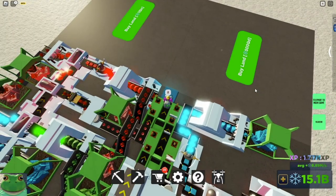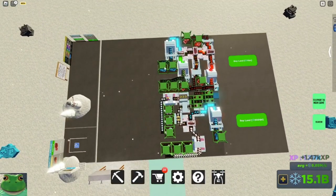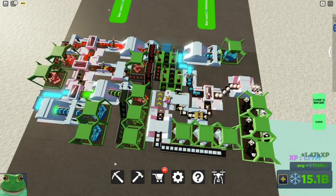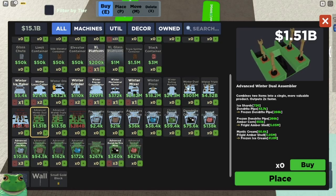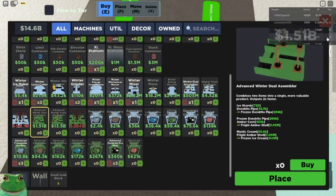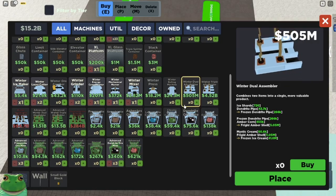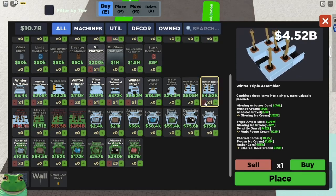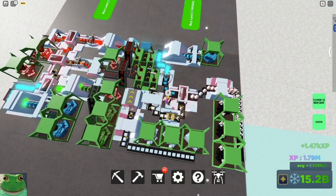Anyway, last time you saw me I only had three plots, now I have four. To get the fourth one I just AFK'd a little bit, but it's also important that when you have enough to get the dual, you buy it — you'll get another one from the challenges. So you can sell both of those, and then I saved up enough to get the triple, bought that too and sold both. That's how I had enough to get the fourth plot.